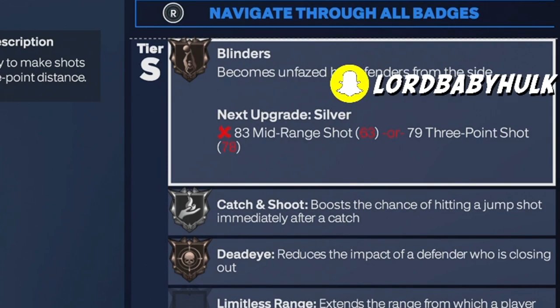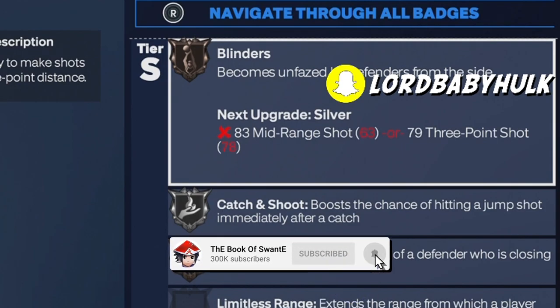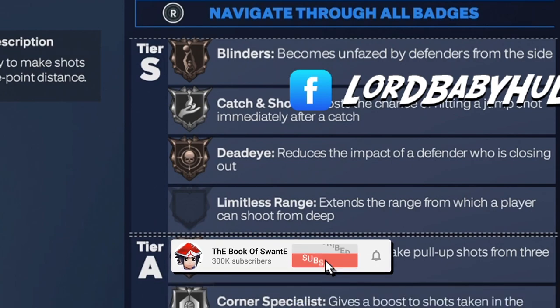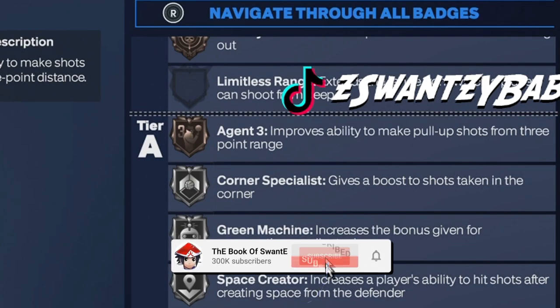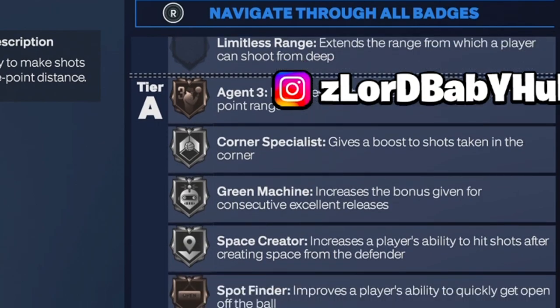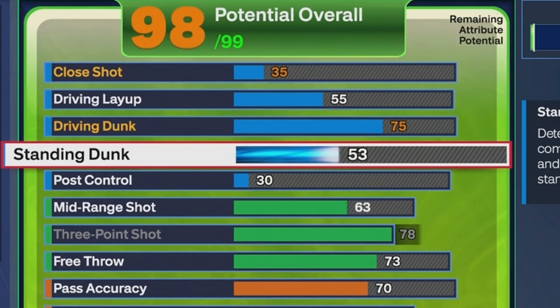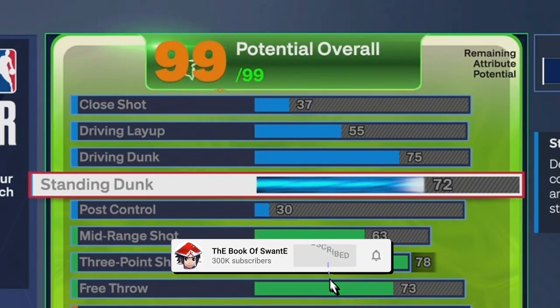It's not like previous years — your guards are most likely gonna have Dimer and those other badges that boost you. Get your hot spots and you should be good. Bronze Blinders, Silver Catch and Shoot, Bronze Dead Eye, Bronze Agent Threes, Silver Corner, Silver Green, Silver Space, Bronze Spot Finder, Silver Claymore, Guard Up, Open Looks, Come Back Kid, some free throw badges. You got a 75 drive and dunk with a nice animation — Rise Up — and some standing dunk. This is the popper.